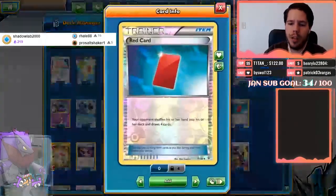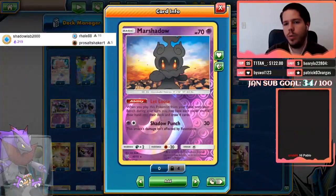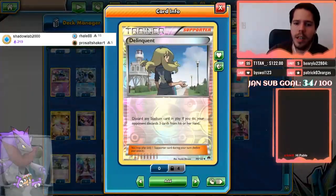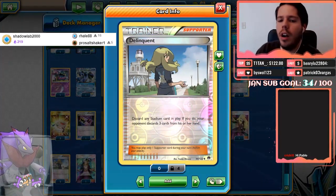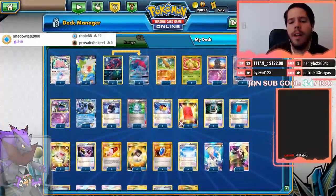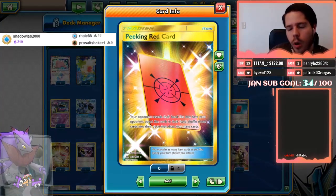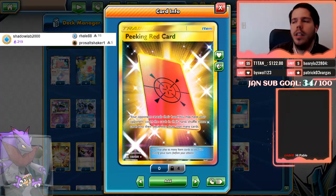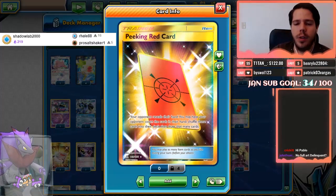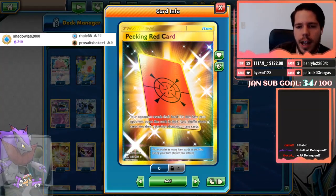It's Red Card, where your opponent shuffles their hand into their deck and draws four cards. Or Marsh Shadow's Let Loose, which gets the same effect plus any stadium card — in this case, Skyfield — plus Delinquent, where you discard a stadium card in play and your opponent discards three cards, effectively bringing them down to one card. Finally, you use Peeking Red Card where your opponent reveals their hand and you choose if they keep it or shuffle it — if they kept a good card after the Delinquent, you shuffle it.